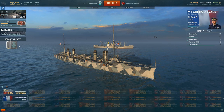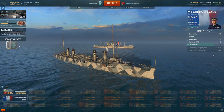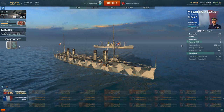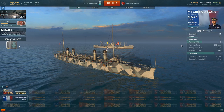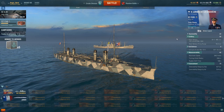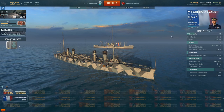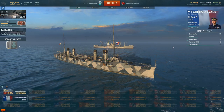Let's go over the stats quick: concealment — detectability by sea 8.7 kilometers, by air 5.4 kilometers. Maneuverability: max speed 24.2 knots, turning circle radius 510 meters, rudder shift time 5.8 seconds. Air defenses: six times one 8mm. Artillery: eight times 165mm guns firing out to 10.3 kilometers. Hit points: 20,100.